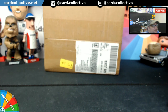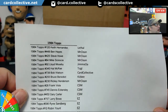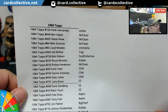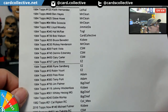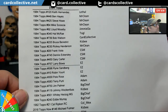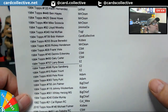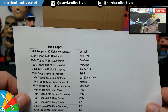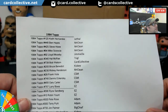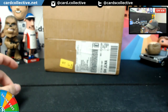Hey everybody, it's Kisby here with CardCollective.net. We're about to have some fun. The 1984 retro break — the cards have been graded and came back. The prize is the Bob Watson, if you guys remember. We won't award a prize tonight; we're just going to reveal the numbers and then I will calculate the best grades. Let's do it.